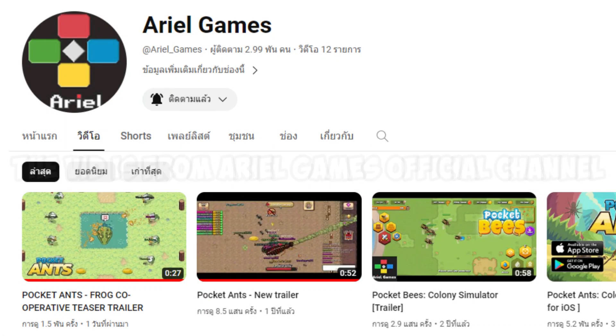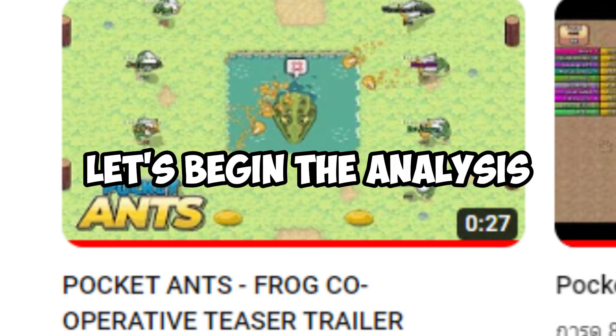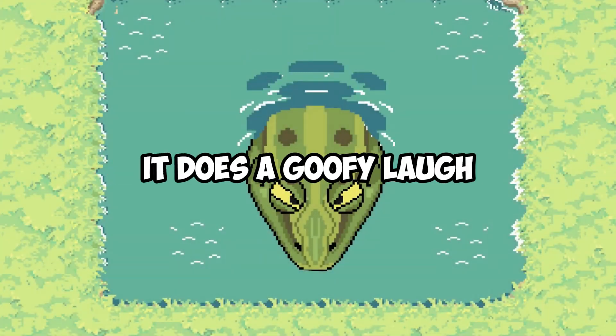Let's move on. Next we're going to talk about the trailer. The video is from Ariel Games' official channel, and this is the first time we got a trailer for upcoming content. Let's begin the analysis. The trailer begins with the frog appearing from the dark, and some seconds later it does a goofy laugh.